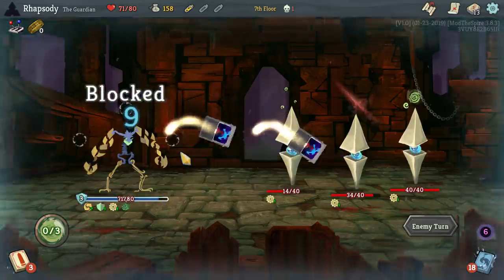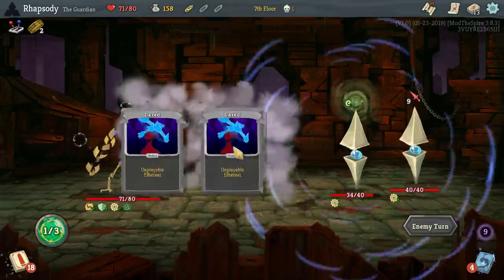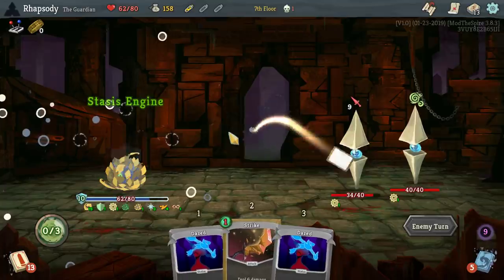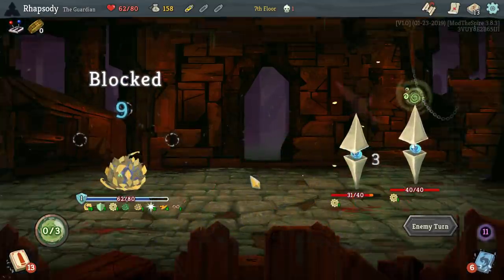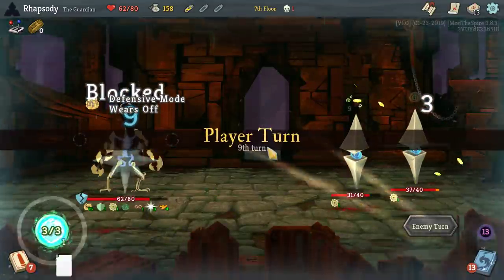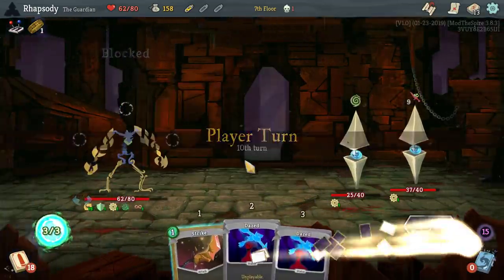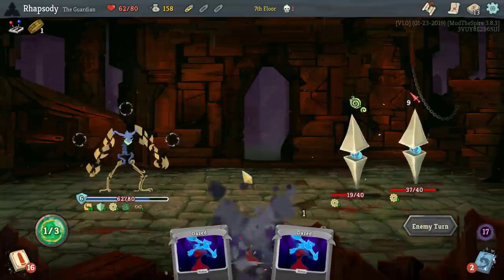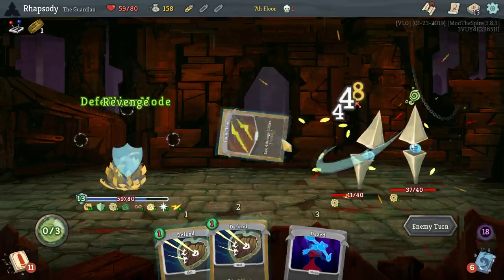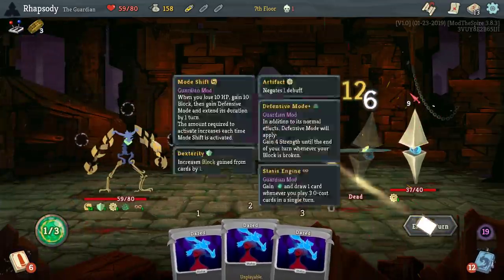Yeah, I think I just straight up normally play this fight. As much as I want to trigger the Decoder Ring, I think I actually might end up taking more damage for wanting to do that. At least we got full defense that turn, and again. If only I could have still been in defensive mode when that Spike Shield came out.